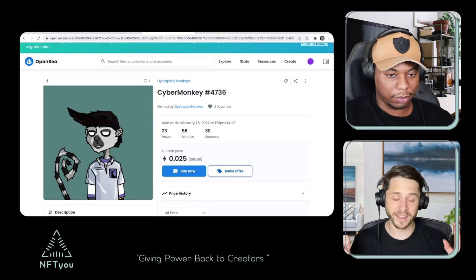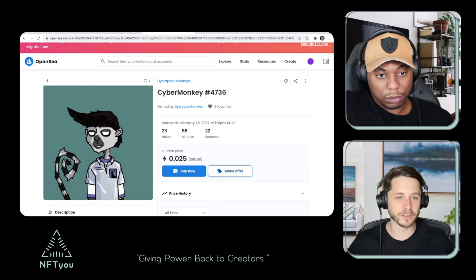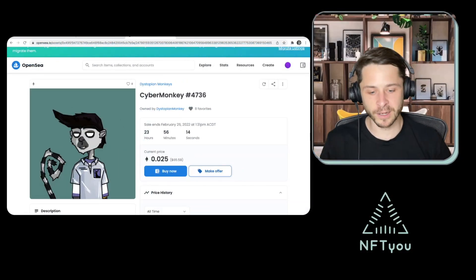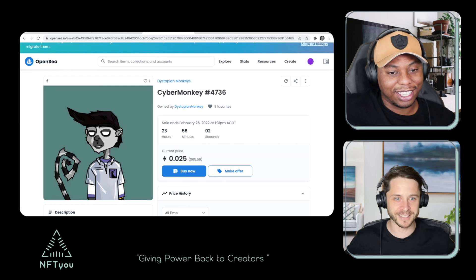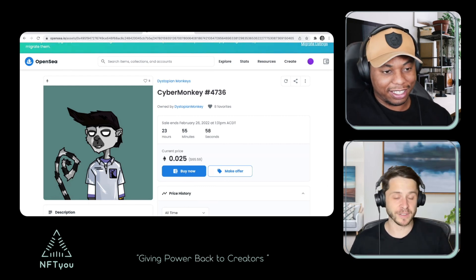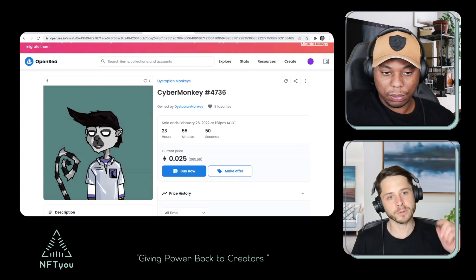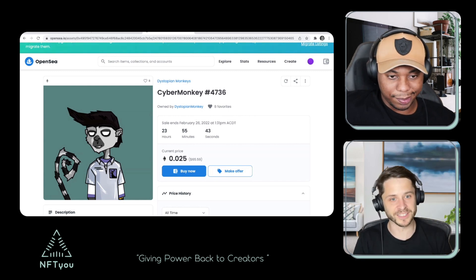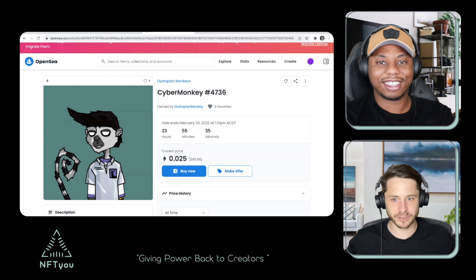So if you have time and don't need to ape in straight away, make multiple offers across the project at a price very close to or just below floor. That way the seller thinks, oh, this guy's just trying to get a bargain, and you might get accepted. You don't have to pay gas and you get it at a good price. I've saved probably $500 to $600 at least doing that. And watch out — if someone makes an offer at 0.026 on a 0.025 floor, you might think, of course I'll accept this, but they've actually smurfed you out of money because they didn't pay the gas fee — you paid it.